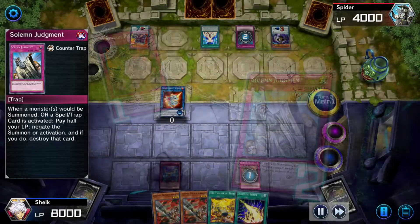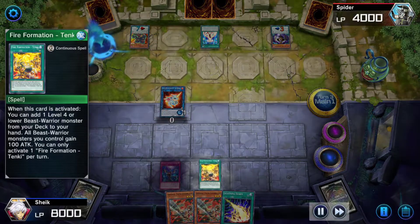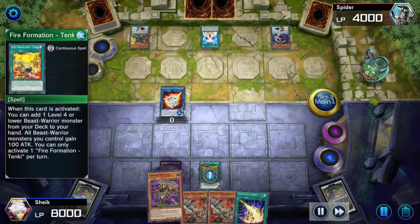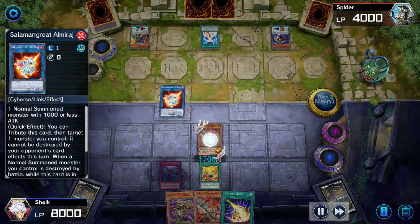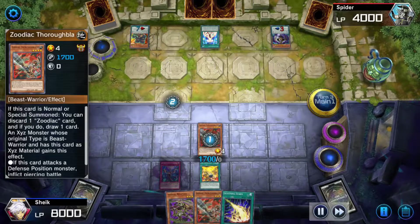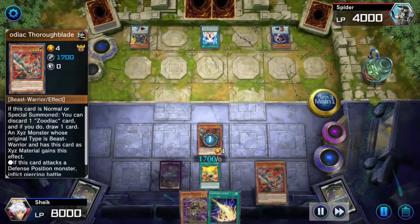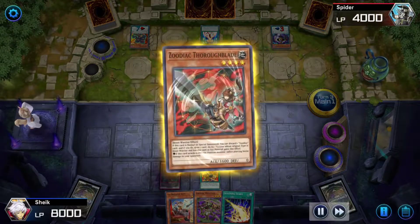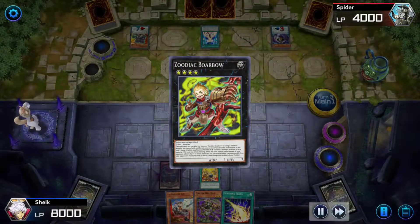That's fine because I do have Tinky in hand to keep going. I'm gonna play Tinky and then get a whiptail to the hand, so now I have both thorough blades and whiptail. I'm going to summon thorough blade, get rid of Almiraj to save thorough blade from possible card effects, then discard a thorough blade from my hand using thorough blade's effect to send it to the grave to draw one.